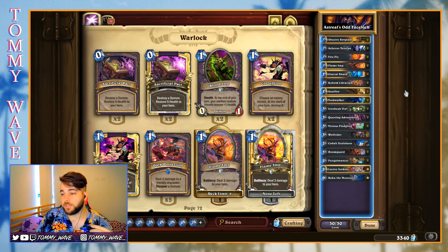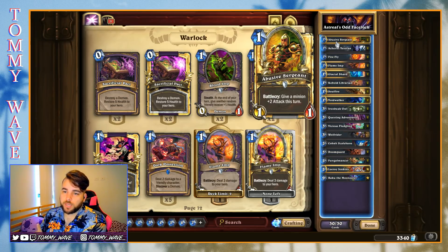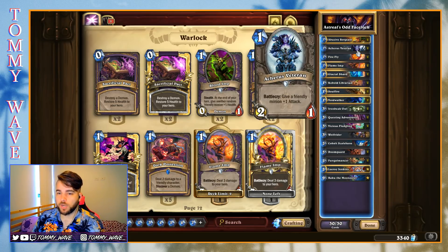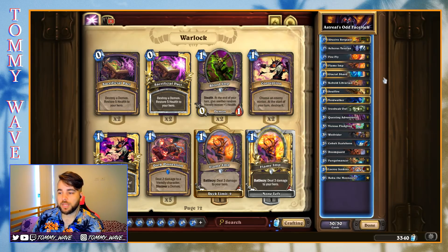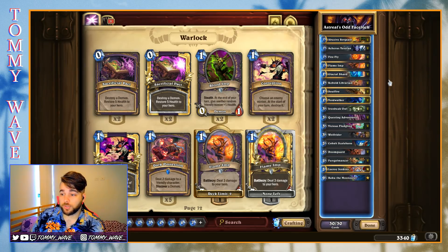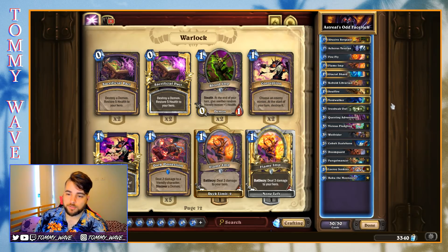Most notably absent here is the Dire Mole. I think Abusive Sergeant has made the cut over the Dire Mole here — I'm not sure if I agree with that. I think Dire Mole is very important right now in a meta full of Fireflies. If we are playing one-toughness minions, they really have to be quite high impact, and I'm not too sure if Abusive Sergeant is that.